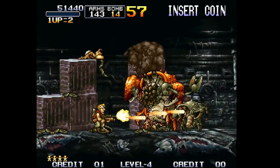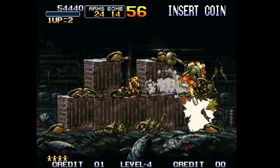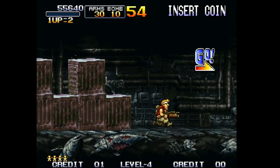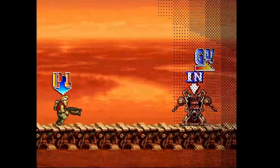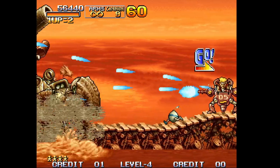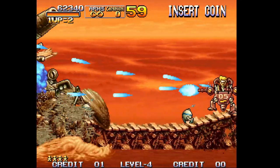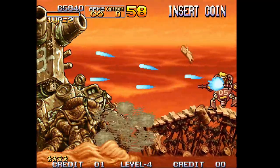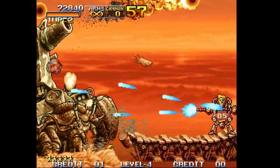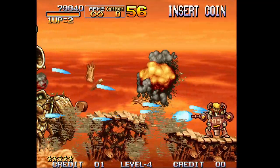Two grenades and some HMG will take down these crabs. On level 4 you can be pretty crazy with ammunition on this stage — it doesn't really matter because you're going to be getting a power suit anyway. Just keep going right and bombing. Avoid the firebomb; it should home in on your position but it's pretty easy to dodge. The further you go right, the more POWs you actually rescue, but that's optional.